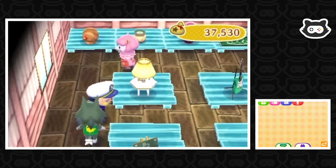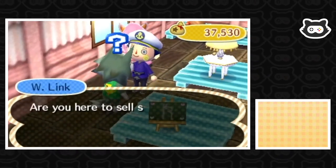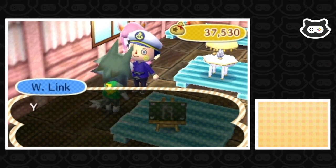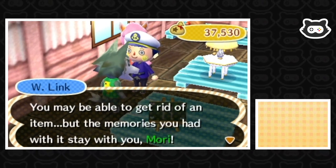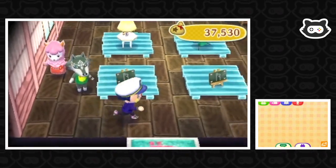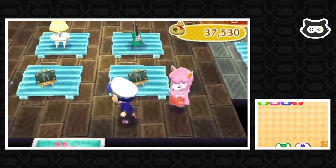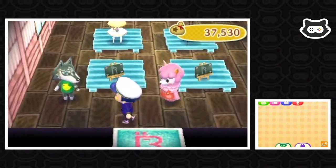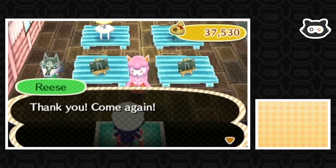We probably have to collect some shells I think. Oh, wolfling — weren't you just outside? Are you here to sell something today? You may be able to get rid of an item but the memories you had with it stay with you. That's such good advice! That's a good way to live a minimalist life as well — don't get too attached to inanimate objects, just the memories. The philosophy, wolfling. I'm super impressed.